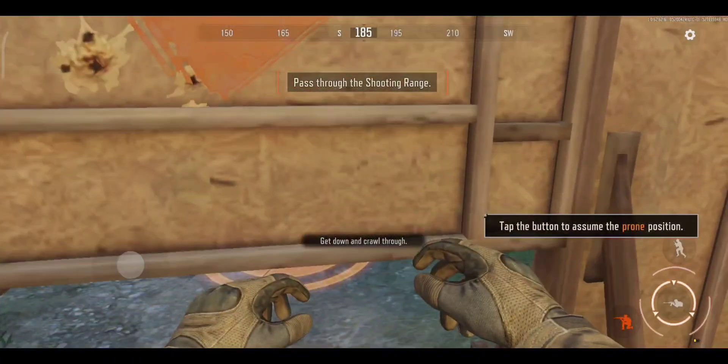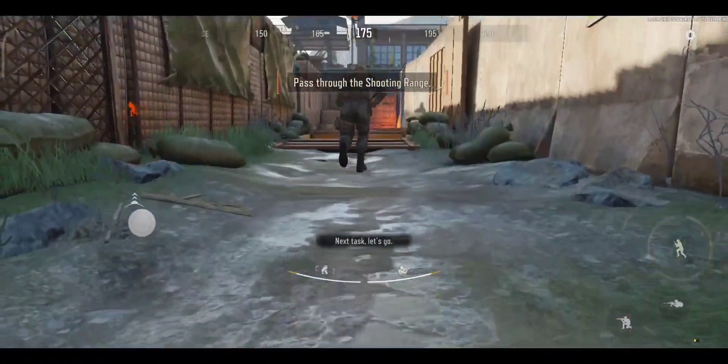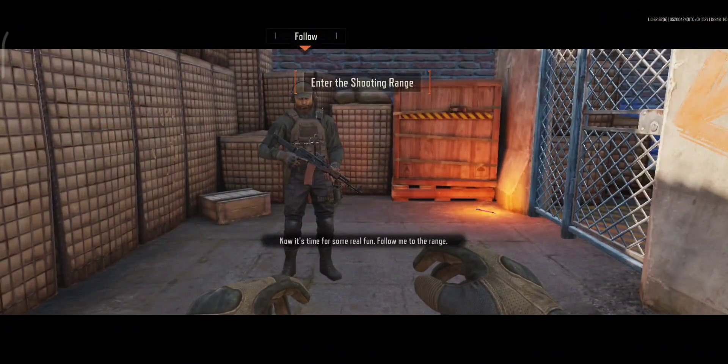Get down and crawl through. Next task. Let's go. Jump. Sprint and jump across. Don't fall. Now it's time for some real fun.